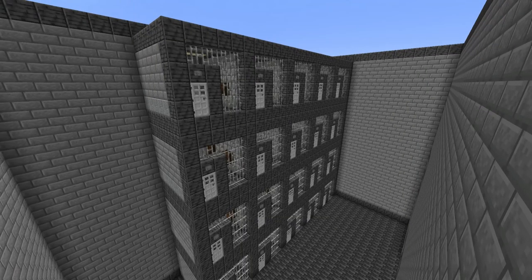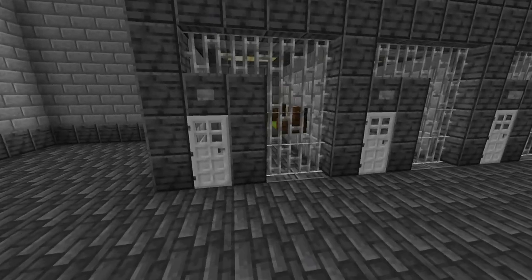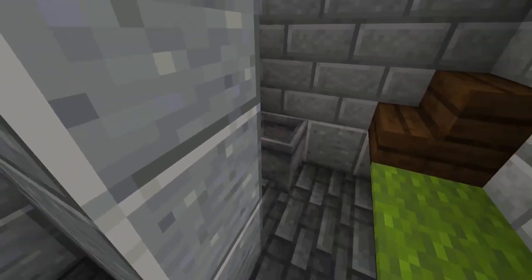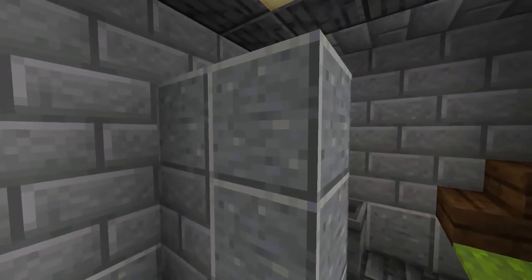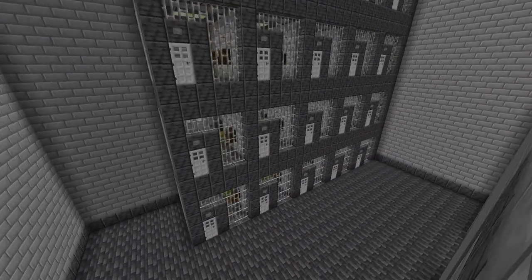Now we got some cells, and they're pretty good looking — or at least for what cells are supposed to be. We have, of course, a toilet, and we also have a little bed here, and a little bit of a privacy wall, and that's it. Because yeah, this is a prison — so what did you expect?